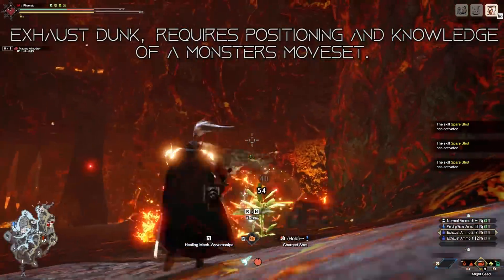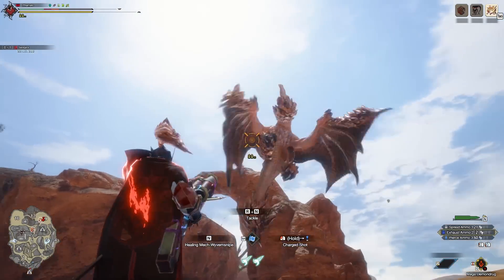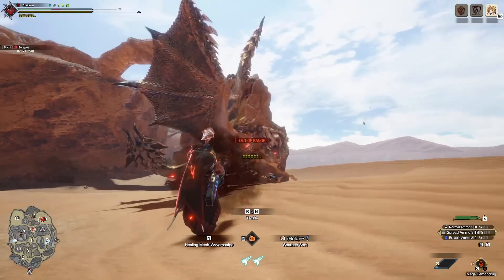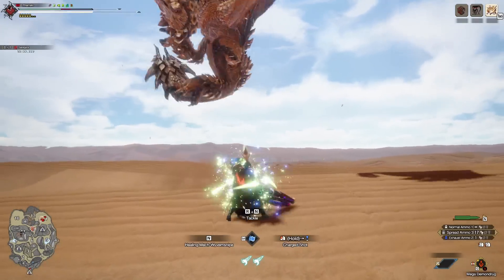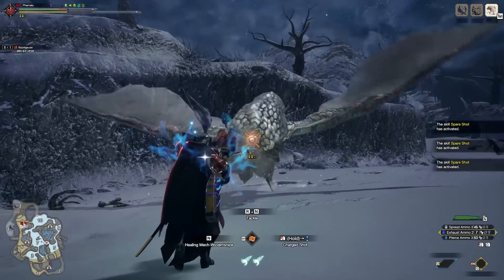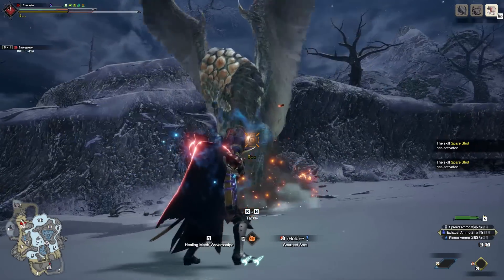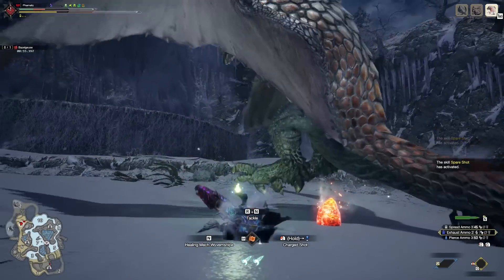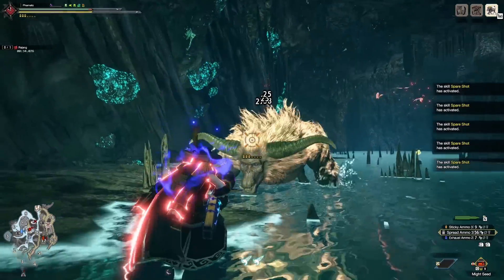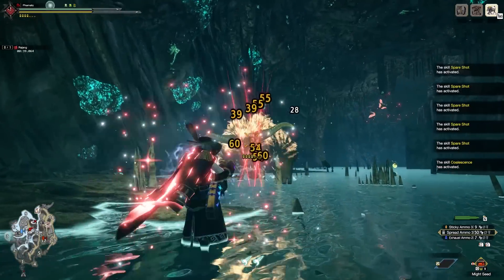When you plan your exhaust dunks, it does take some time. You first have to figure out what monsters can actually be dunked. Some monsters like Seregios, Kushala, or Elders can be knocked out of the sky with an exhaust dunk, but they immediately get back up on their feet, so it's a bit iffy on how much time you're actually saving. Some monsters don't have an air dunk at all, like Bazelgeuse — it just staggers in the air, floats for a second, and then returns to being airborne, which is usually not ideal. Other monsters do have a dunk and a topple that makes them sit on the floor for about 6 seconds, giving you plenty of free damage. Those are the monsters we want to target with exhaust dunks.